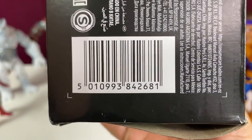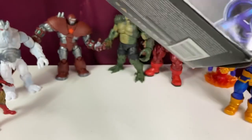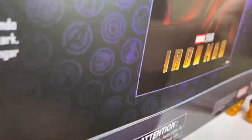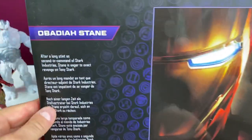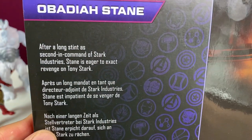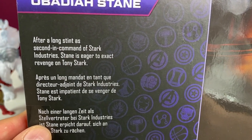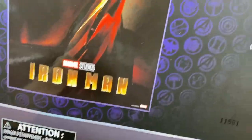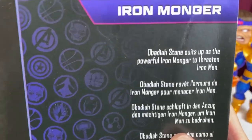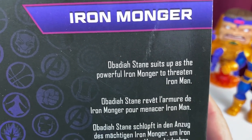So you can use this barcode - take it to any Target, bother an employee, have them look up where it is in their store or another store. On the back of the box here, pretty stylish. Obadiah Stane, after a long stint as second-in-command of Stark Industries, Stane is eager to exact revenge on Tony Stark. Ironmonger - Obadiah Stane suits up as the powerful Ironmonger to threaten Iron Man.